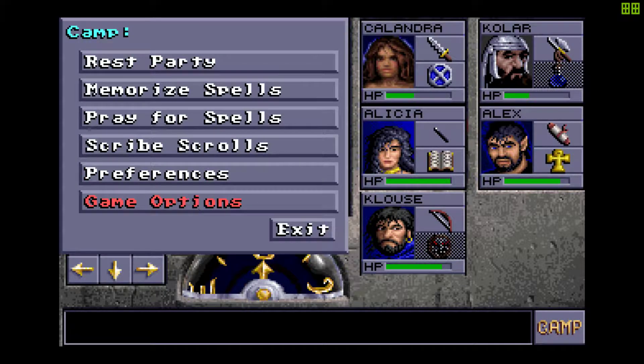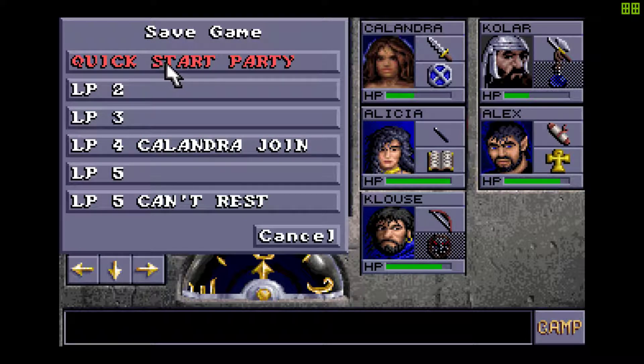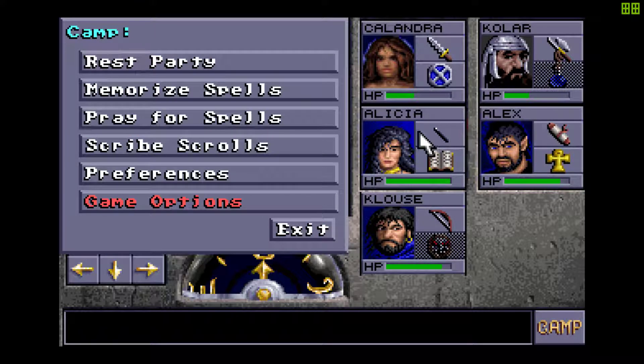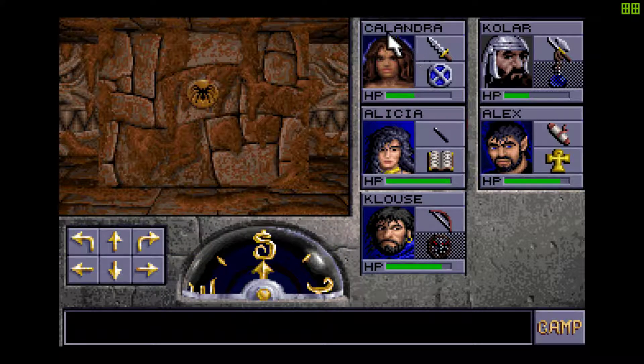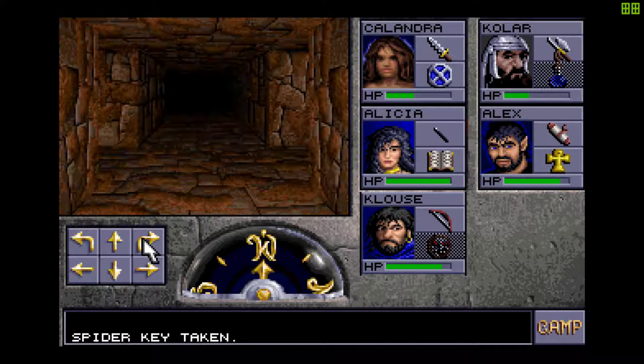I'm gonna save right here. You have to push the button once, you can't just hold it down — it's kind of annoying. Still can't rest; last time I was able to rest was LP5 save. So if I get into some kind of terrible situation where I just cannot pull it off...